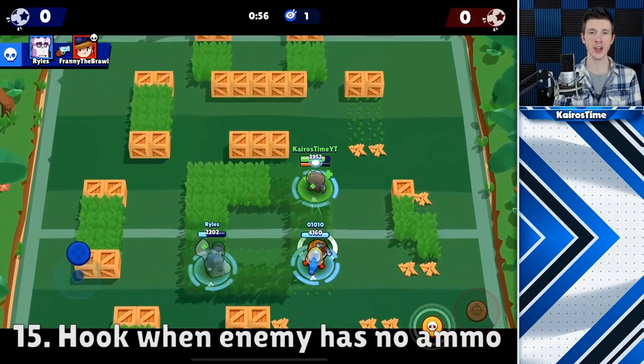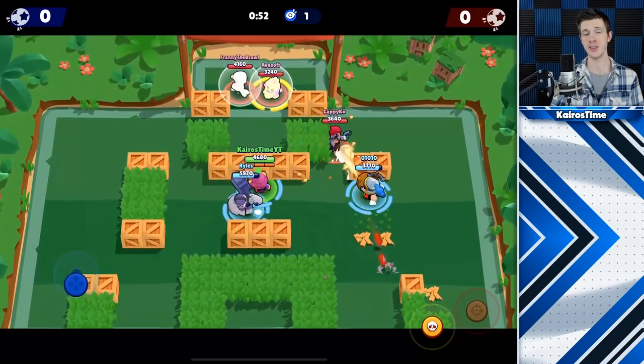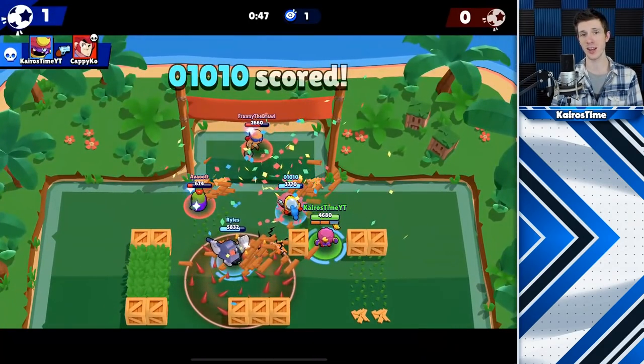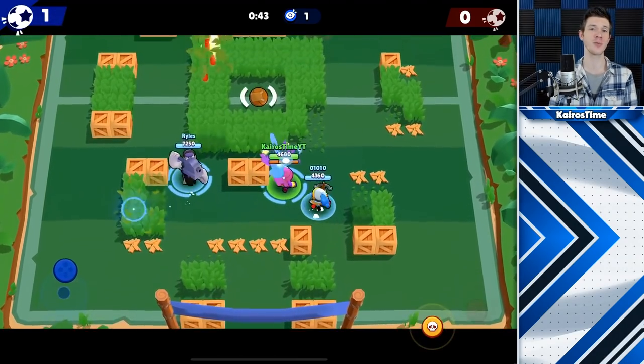If you have Gene's star power, a good idea is to stick close to friendly brawlers who are low on HP so you can heal them up. Another big tip: if you are playing against brawlers that have shots that bounce or splash, you should not clump up together, as Gene's star power does heal friendly brawlers that are close to you.